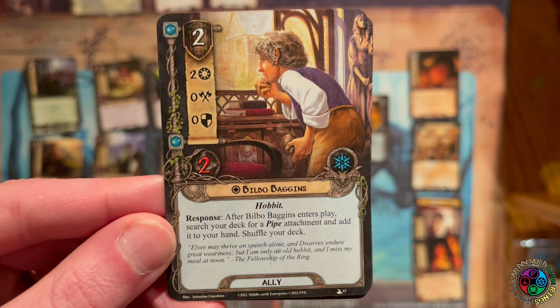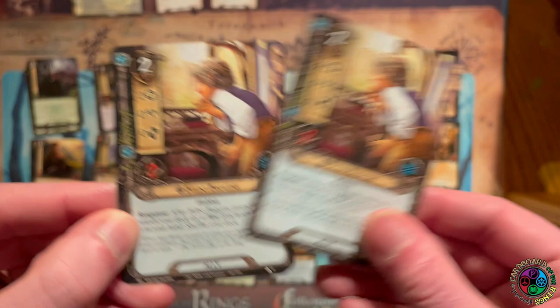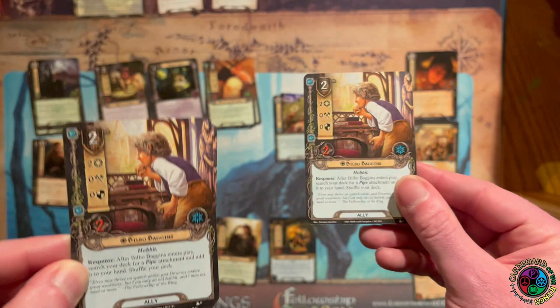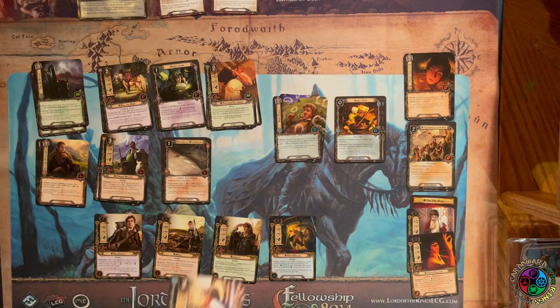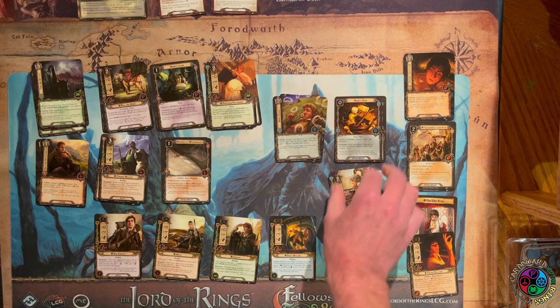In addition to combat, we also get some pipe stuff. Bilbo Baggins ally is one of the best in the game — he costs two and has two willpower, which is always amazing, plus two hit points. After Bilbo Baggins enters play, search your deck for a pipe, add it to your hand, and shuffle your deck. He's unique, so you can only have one copy in play, but if you have a second copy in hand and you're still digging for pipes, he can be a chump blocker — kill him off and play another copy to find another pipe.